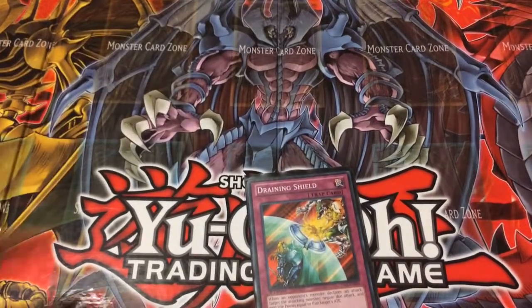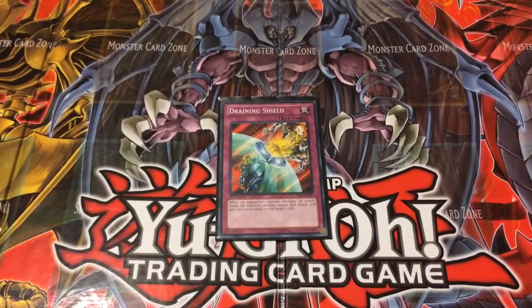Draining Shield is a really good card if you want to gain some life points, so I really recommend it. If you guys have any questions please leave a comment down below, please subscribe, and I'll see you guys in the next video. Dark World Yu-Gi-Oh out.